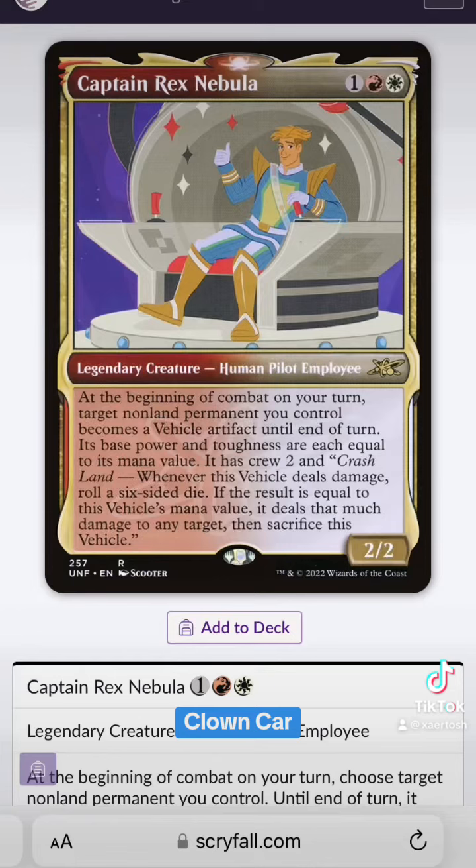I like this card for the aforementioned Captain Rex Nebula, because it's already a vehicle, and it can get plus one counters, so it's got that going for it.